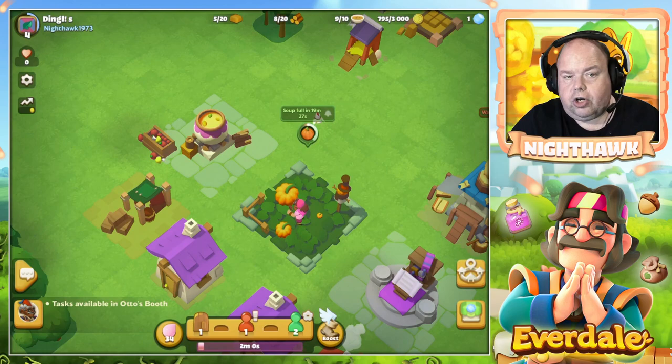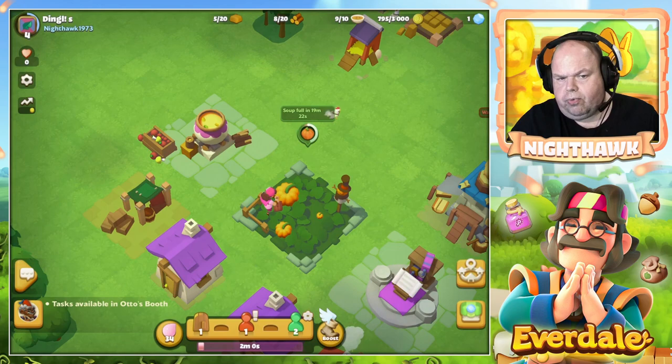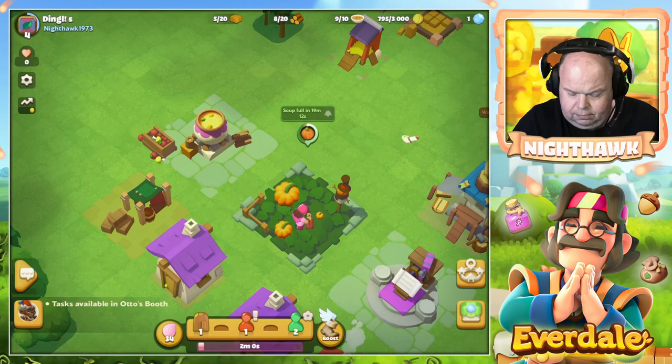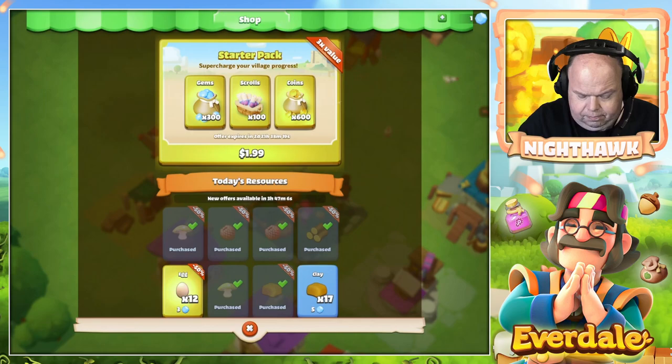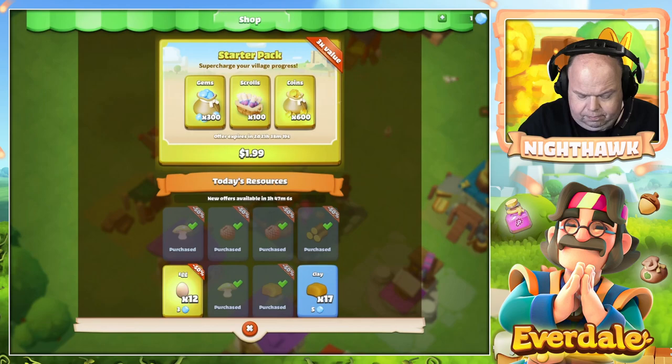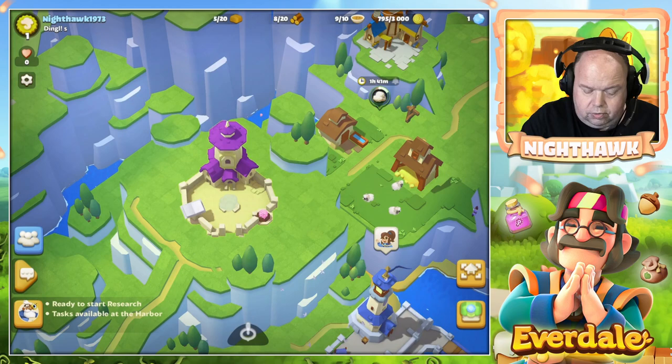There is another new item on the upper left corner where you can see my name. It did not type well - it's Dingles, but you see Nighthawk, and that is the valley name. On the lower right corner you see the tab where you can go to the shop. And above that icon there is the switch account icon - the icon you can use to switch between your village and your valley.